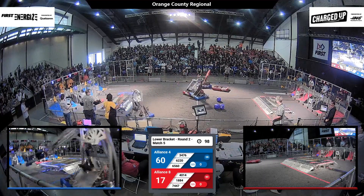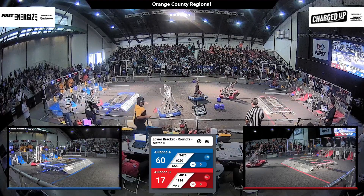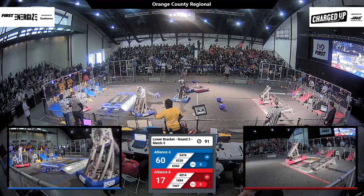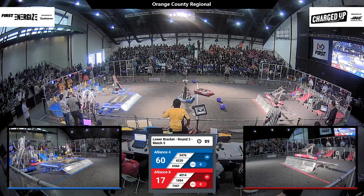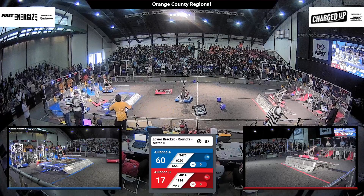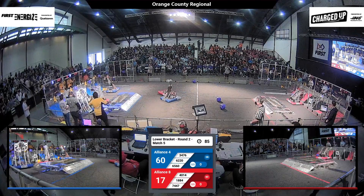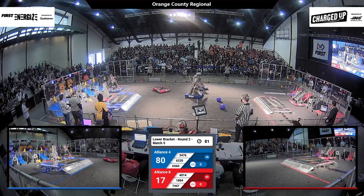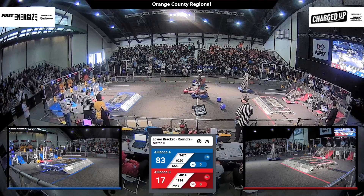Generally not advisable to do such a thing. However, we don't exactly know what the Red Alliance's strategy is. 18-84, that's the Griffins — the only team here that is international. They're going over their charge station. What are we going to see them do? 74-47, that's Ronin Robotics, still in the Blue Alliance community.